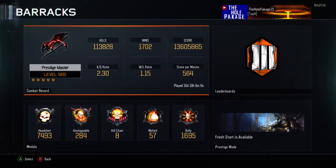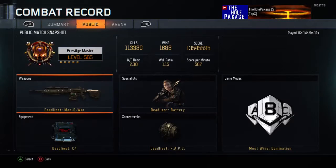I have a 2.3 KD and a 1.15 win-loss ratio. Key thing here — I did reverse boost on this account. I think I reverse boosted like three to four thousand kills around Christmas time, so I'm pretty surprised it's still a 2.30. Before that I had like a 0.2 KD because I thought reverse boosting works in this game, but we won't get into that.